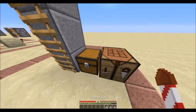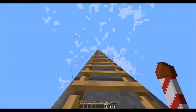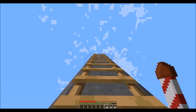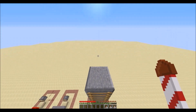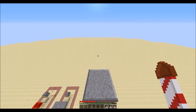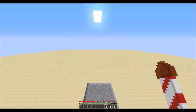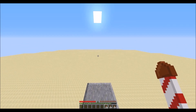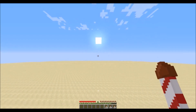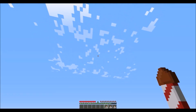Now get your rockets and repeat the process. But when you are up here, once you are in the air you need to right-click your mouse to activate the rocket and you start flying. So activate flight mode, start flying, and tap right-click. As you can see I can now fly straight up.